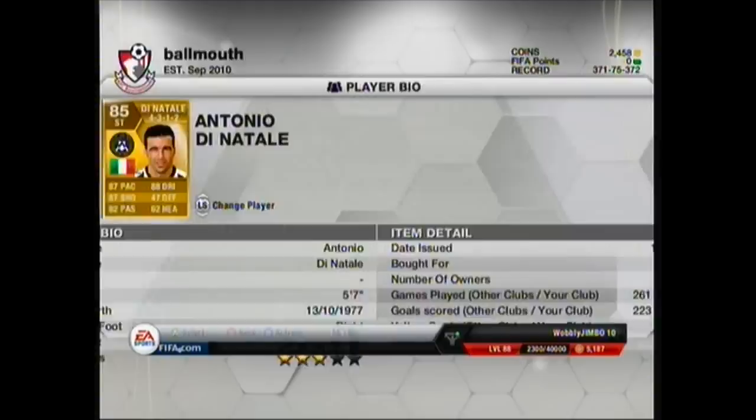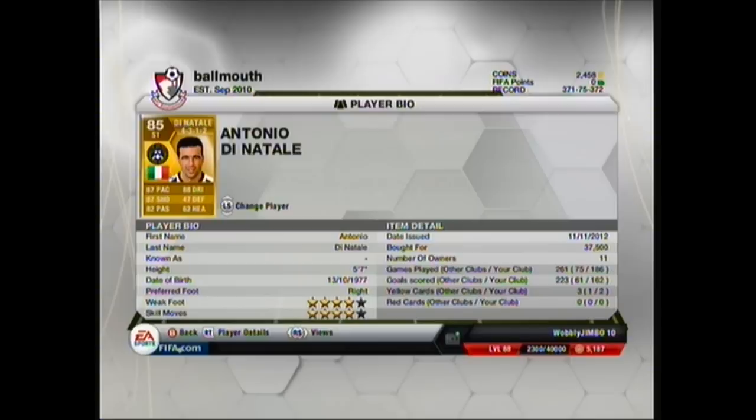On the left side of the strikers we've got Di Natale. Di Natale's a beast - this is his normal card. You can get two Team of the Week Di Natales: the 86 and they've just brought out his second in form, 87, in yesterday's Team of the Week. The second in form is going for about 900 grand and has 91 shot, so he's an animal. His normal card's still good with 4 star weak foot, 4 star skill moves, 87 pace, 88 dribbling, 87 shot, 47 defending, 82 passing, 62 heading.